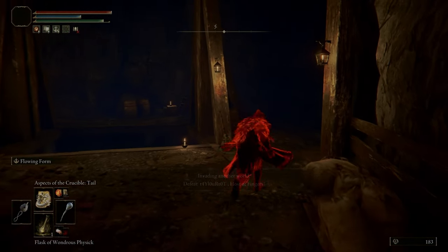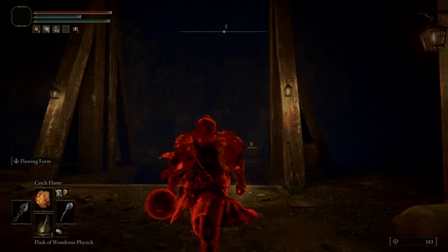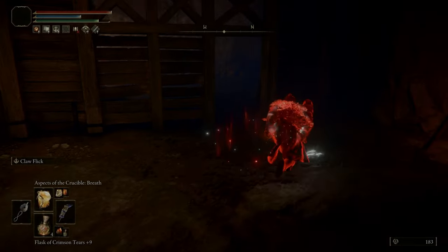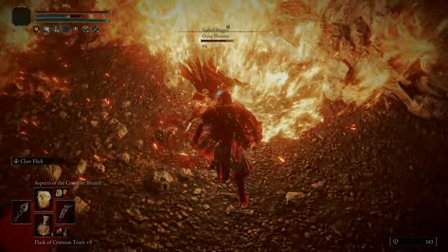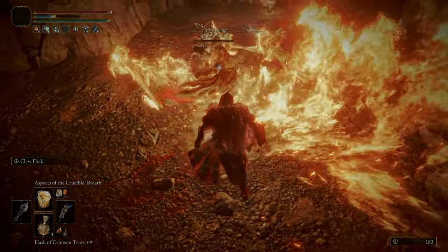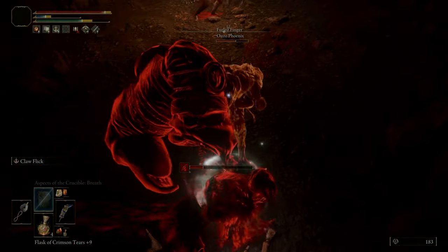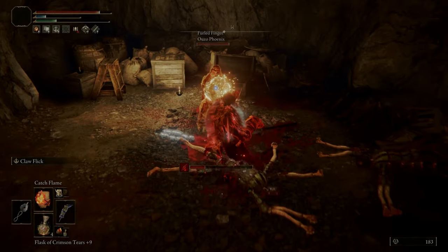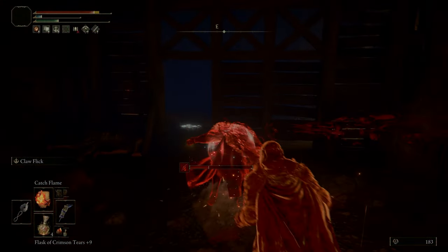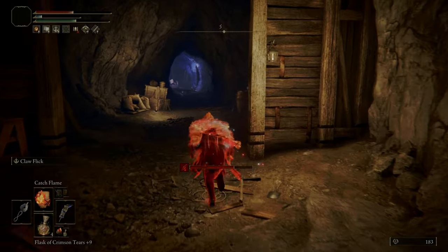The horns can be inconsistent — you don't always land it, it's got to be the right situation. If opponents are moving around erratically it can be hard to hit with the horns. The tail and the breath are really good incantations too, but they can be easily interrupted. So the three crucible incantations aren't the most reliable — Catch Flame is always there if I'm in a pinch and need something more reliable.